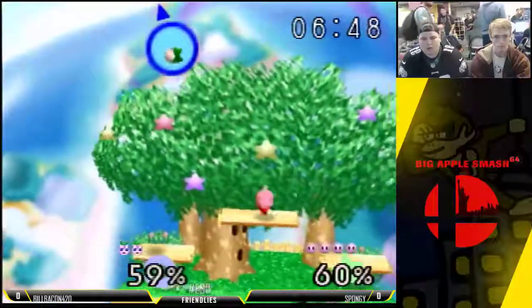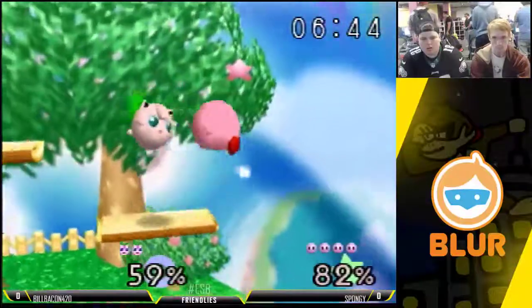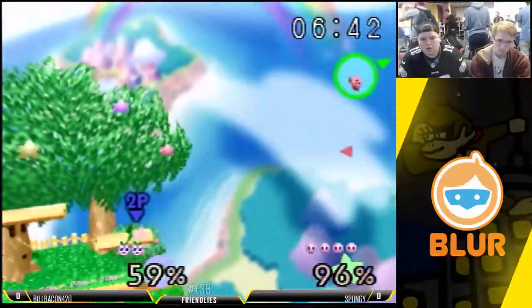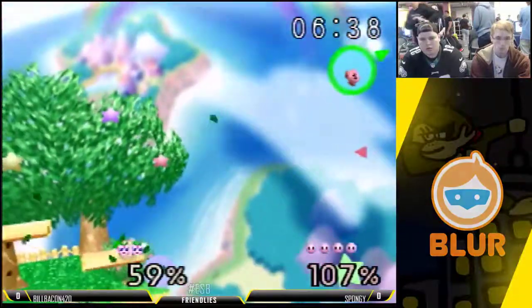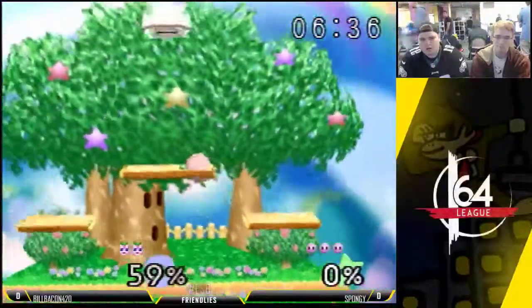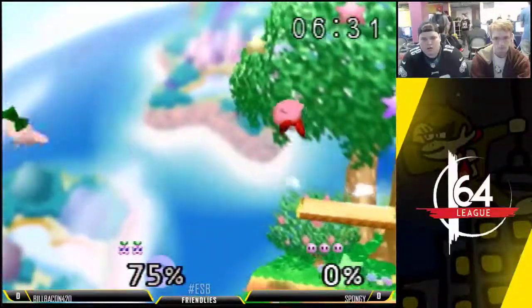Spongy with that good dash in to get the grab after his forward air. Oh, good nair! Alright, Bill's got him off stage — gets some of the nair from a mile away. Good first stock for Bill there. Let's see if he can swing that into any kind of momentum.